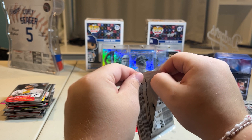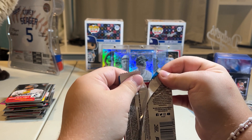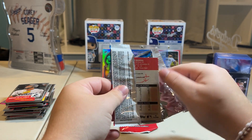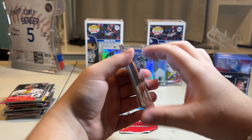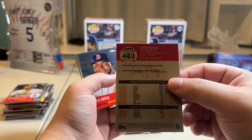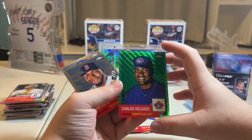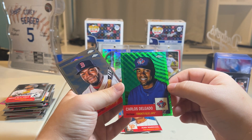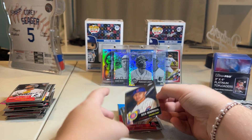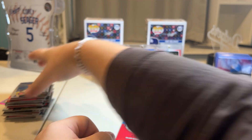Cat interrupted — last two, here we go; here he comes. Oh here we go — 85 out of 99! That's a cool card — Carlos Delgado! And we got Ortiz and Nick Madrigal. Alright guys, we're down to one last pack.